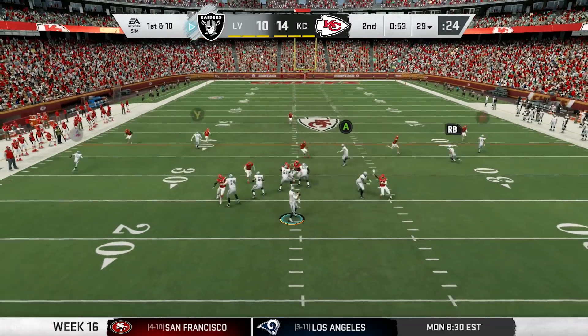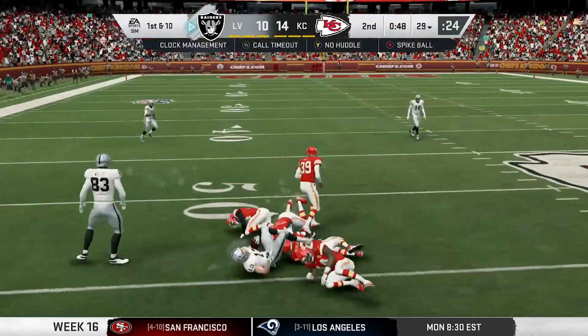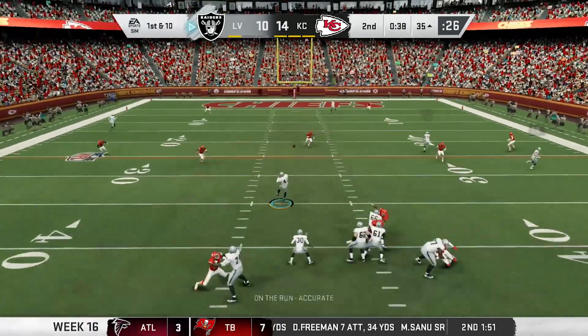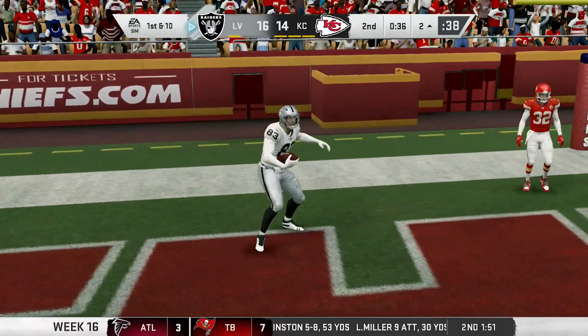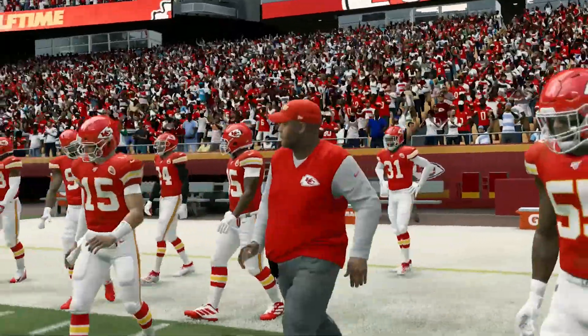Raiders look to answer before the half. Carr in the gun, finds Renfrow, who turns up field and picks up 19. Then Carr shows off his arm, stepping up in the pocket and throwing a rope to Waller in the back of the end zone. Touchdown, Raiders! What a throw, and that sends us to the half with the Raiders leading 17-14.